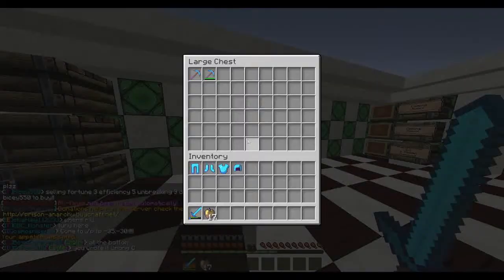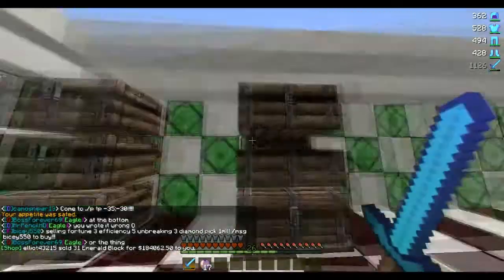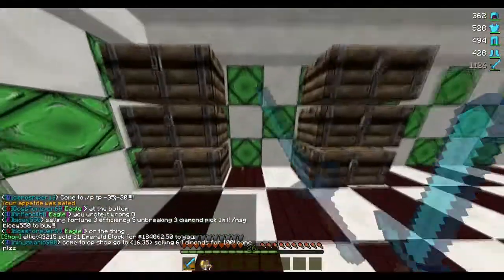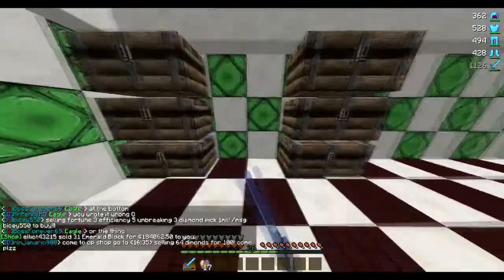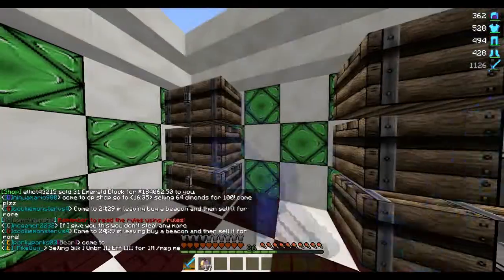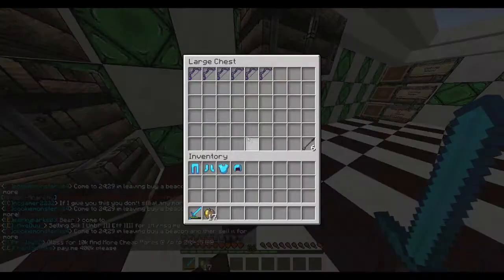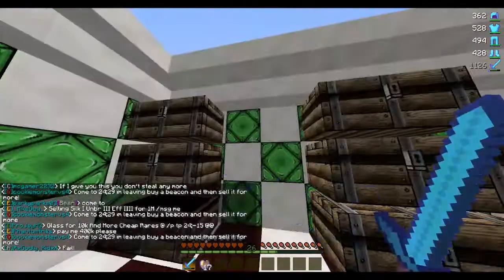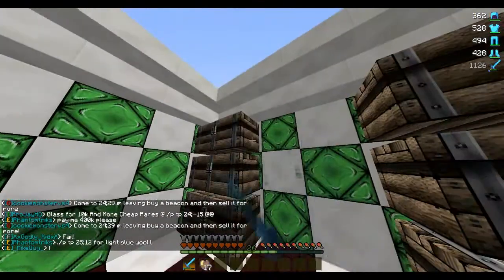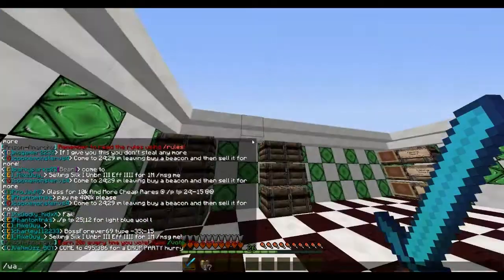That's pretty much it, guys. I'm probably going to be clearing this up whenever I'm off camera. I forgot the item frames went away. So my anarchist shovel, my op sword, my bow — I have a ton of bows — just all went away. My shovel, my sword, my chest plate, and my axe. Dang, that sucks.